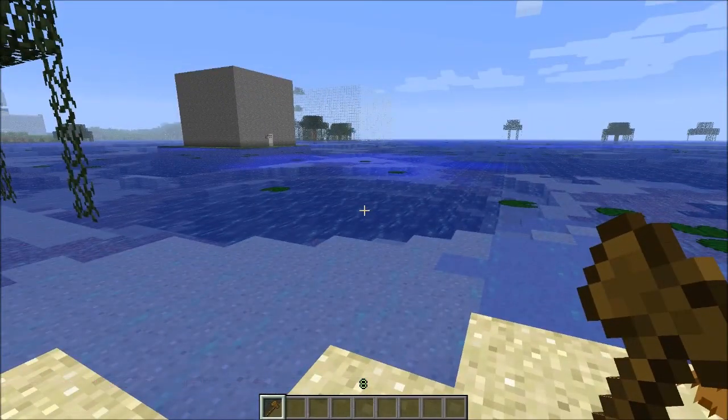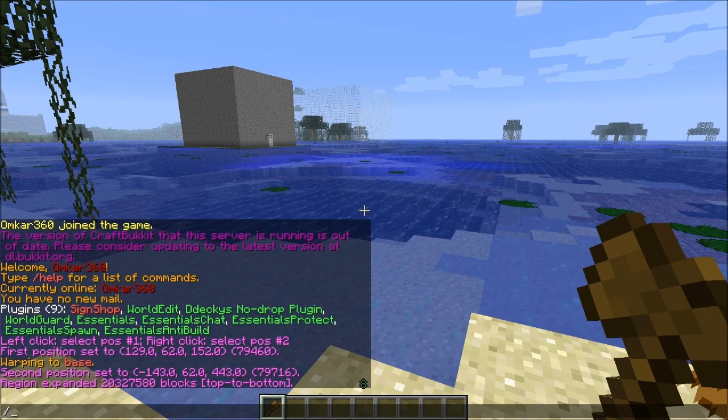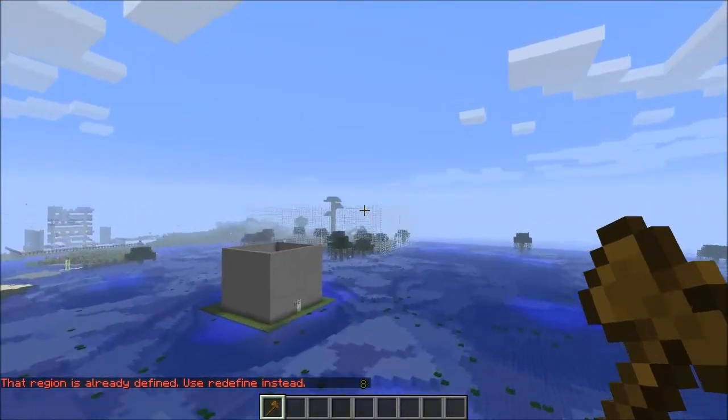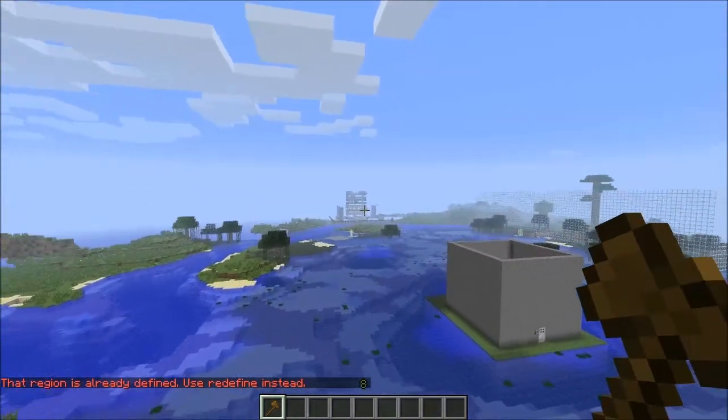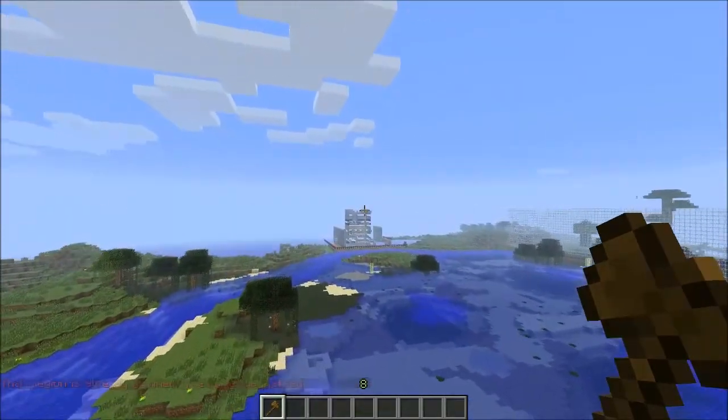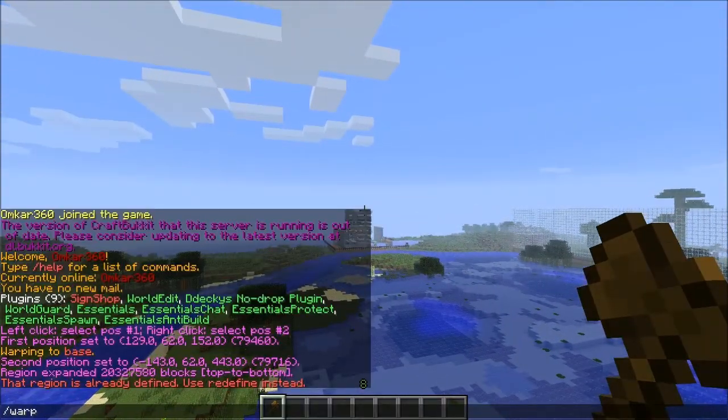Then what you do after that is you have to do slash region define, and then whatever name you want for the region — so I'll do 'server', but I already defined it. After that it's done, and you will have your world protected.